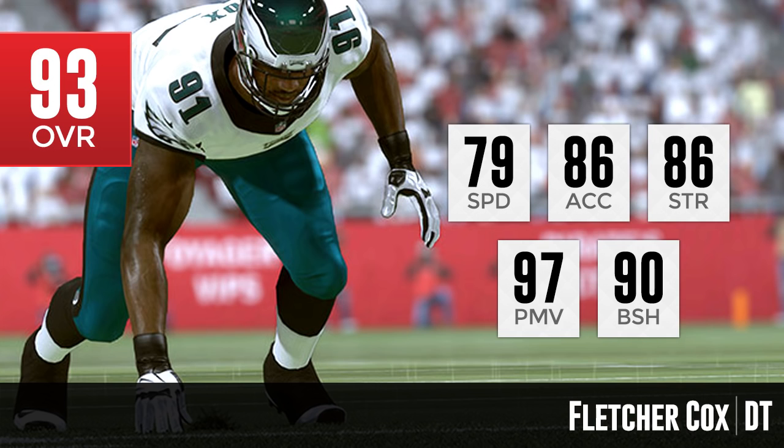Cox does lack a little bit in the strength department, and his block shedding is okay at a 90 — I say 'okay' coming from MUT, where you see top players with 98 block shed. But when you consider this is standard Madden, these attributes are very good across the board. The strength is a little low, but other than that he's a very, very good player and should be one of the better pass rushers at defensive tackle to start the season.